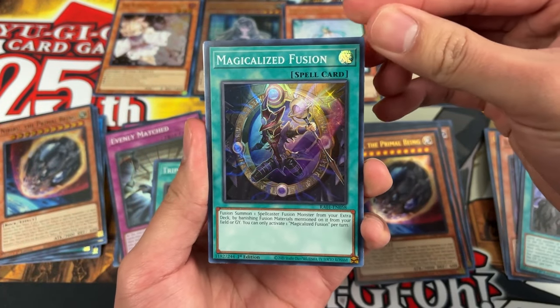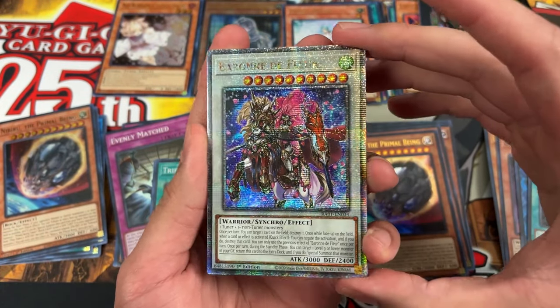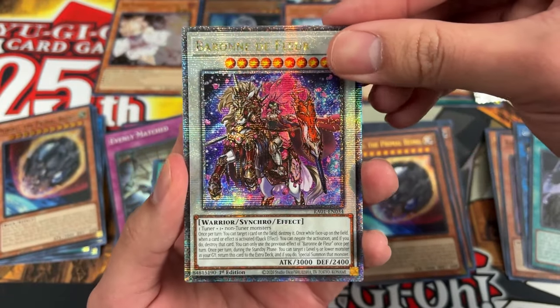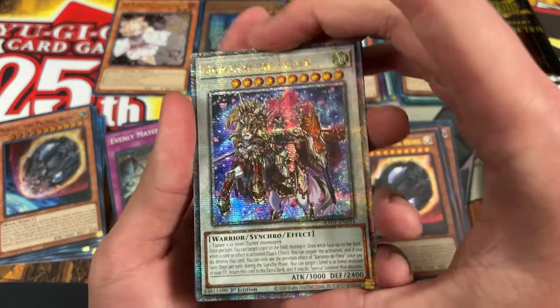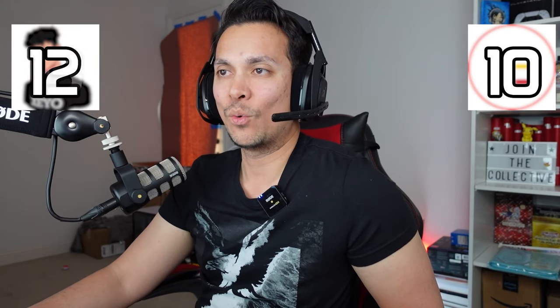Pack eleven — Zeo finally pulls his quarter century! It's Magical Eyes Fusion — but unfortunately that card is now banned. Baron de Fleur is also here — banned too, but definitely still valuable. Also Decode Talker Heatsoul ultra, Schism ultra, and Spellbook super. Going with Baron de Fleur quarter century. Baron quarter century — twenty-one dollars and sixty-four cents — that's four points! Score jumps to fourteen to ten, Zeo.